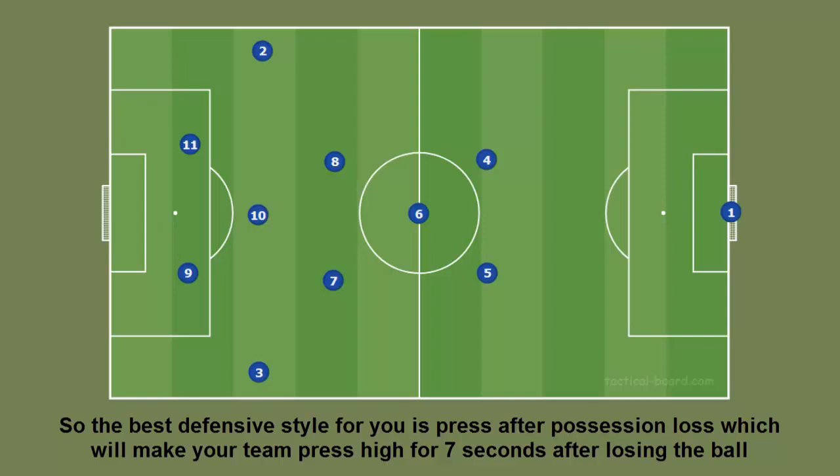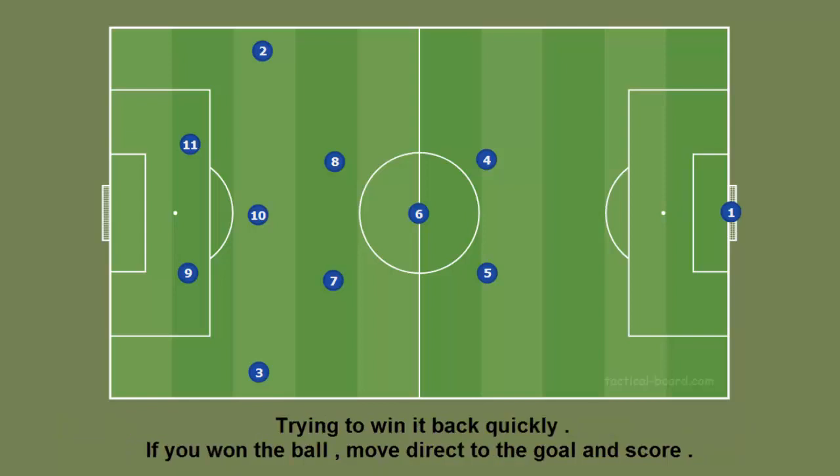Press After Possession Loss will make your team press high for seven seconds after losing the ball, trying to win it back quickly. If you win the ball, move directly to the goal and score.